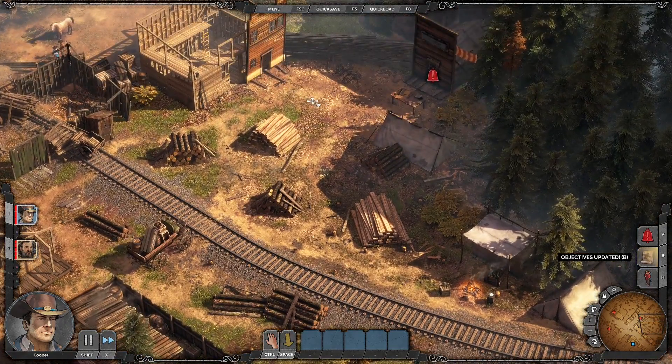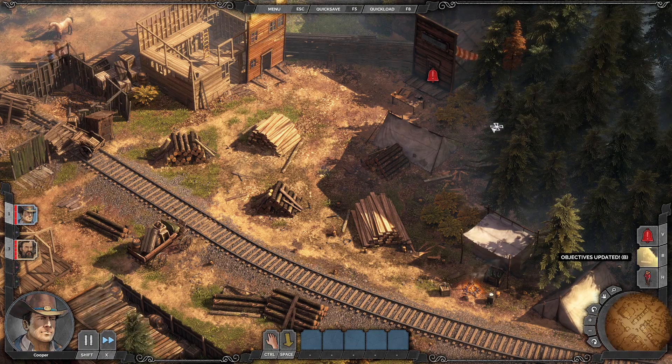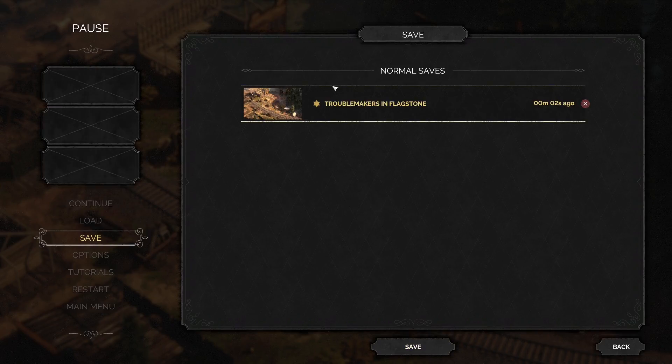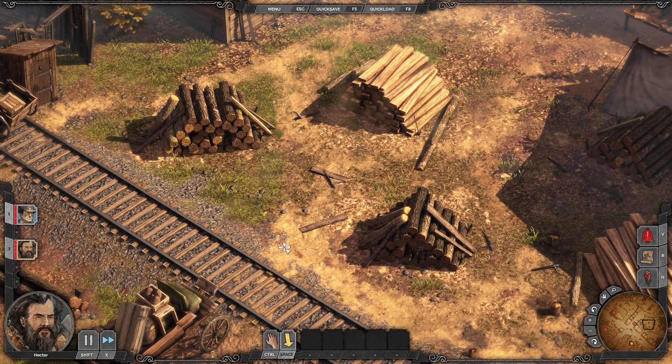Now once we're done we can quickly open up the minimap to see if there are any red dots — aka enemies — left in the area and then proceed. Now this is very important: we're going to create a save game now, but do not create a quick save for this — do a hard save, a real save. This means that it cannot be automatically overwritten by other quick saves, and you will not lose it later on and can always return to that point.